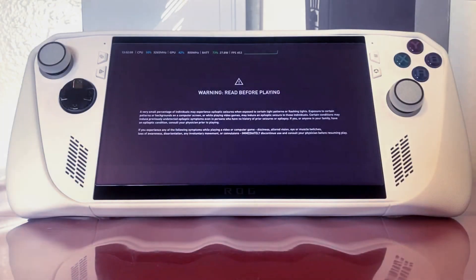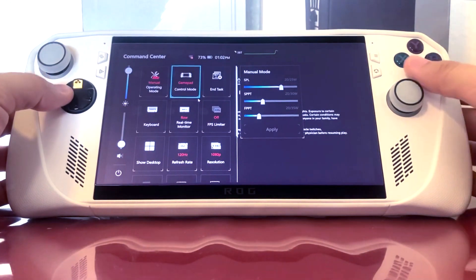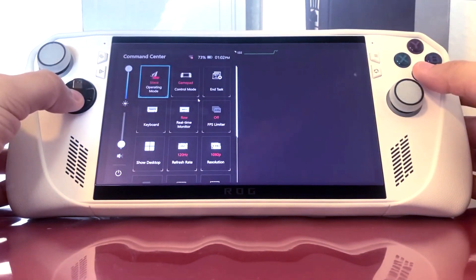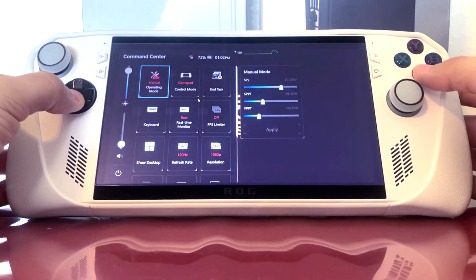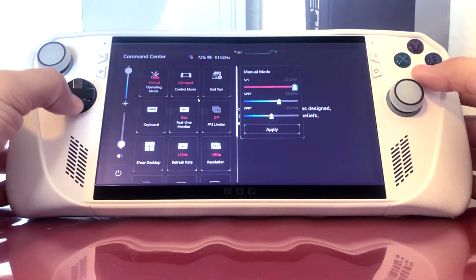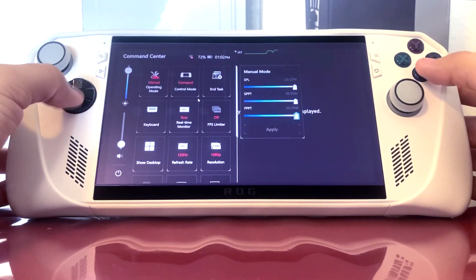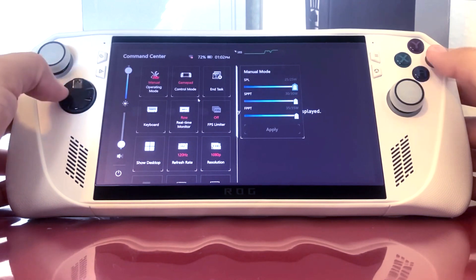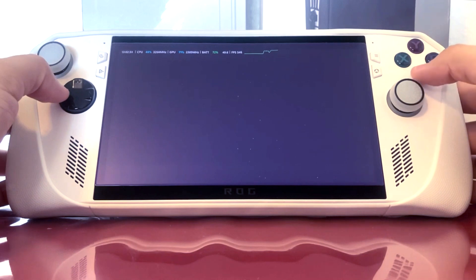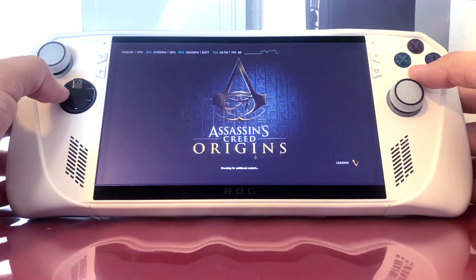What is going on everybody? I just made two videos and then realized there is a brand new feature, a killer feature on the ROG Ally that I've been wanting since day one — the ability to manually, on the go, in Command Center, adjust the TDP of your ROG Ally on a case-by-case basis, opposed to setting a manual TDP and saving it as a specific name, even though in Command Center it just calls it manual mode.